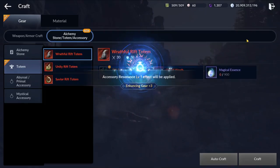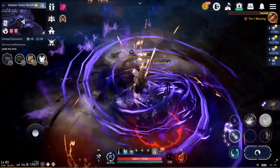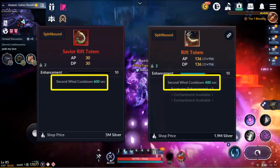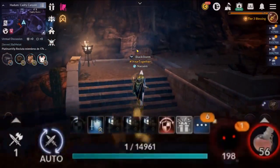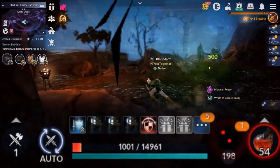However, if you only have one or two plus six totems, you should wait until you get the correct orbs. The Salvation totem has the same effect as the orange totem. When you receive a killing blow, you will survive with one HP. This totem is obviously a must.